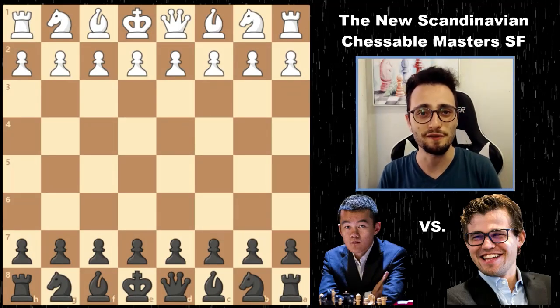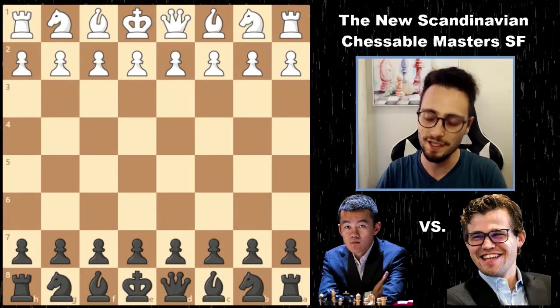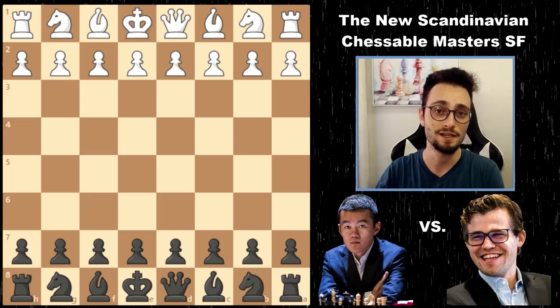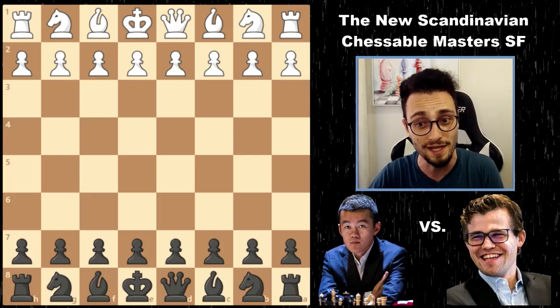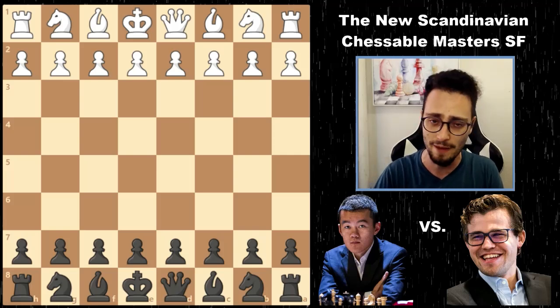It's the second day of the Chessable Masters semi-finals, and Magnus Carlsen's play has been smooth like butter. In this game, he needed to win with the black pieces to knock out Ding Liren and make it to the finals. Let's see what happened.